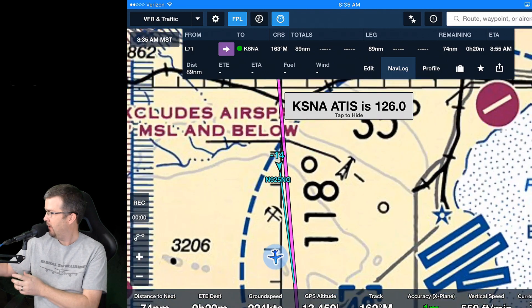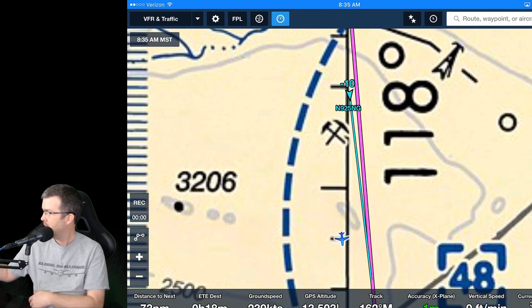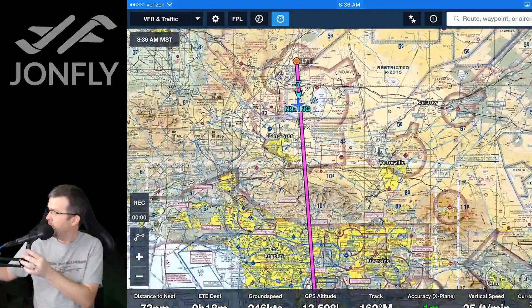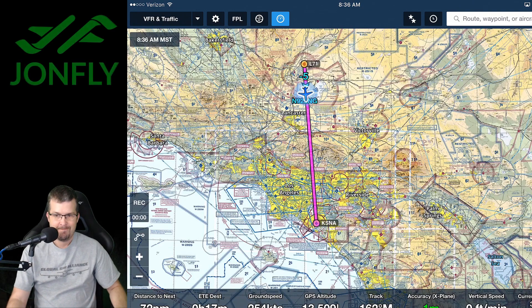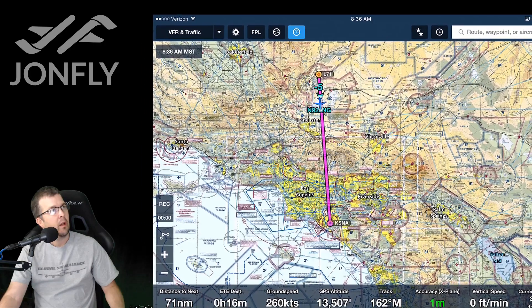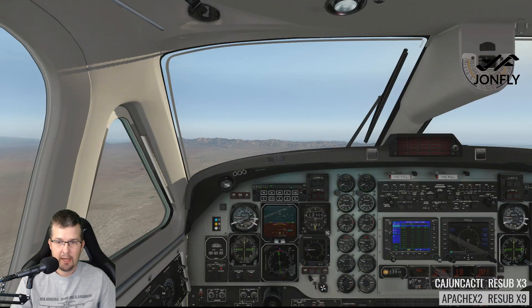On ForeFlight you can see — there's November 925 November Golf, they're right behind me. JT Kerr I think is further back so it's not showing up on the ForeFlight. That's pretty cool — PilotEdge feeds the ForeFlight. As you can see here, we started at Lima 71 and we're going down to John Wayne. PilotEdge opens up in 24 minutes. Looks like we're now set at our cruise. I need to reposition my ForeFlight on the screen a little bit — there we go, now we can see all of it.